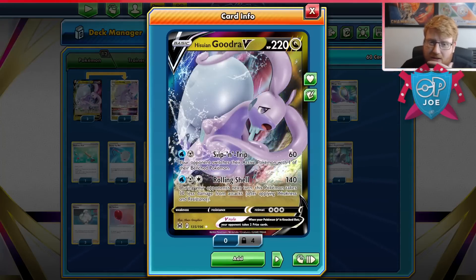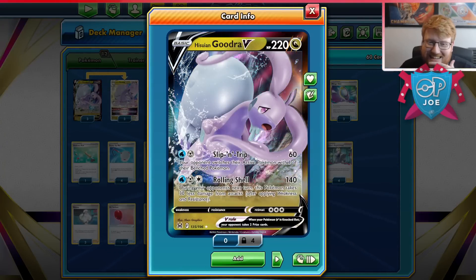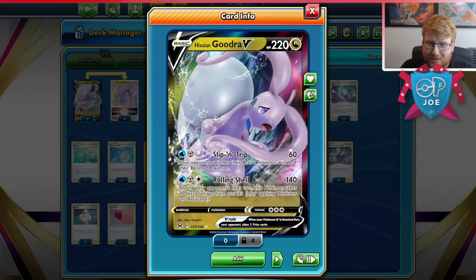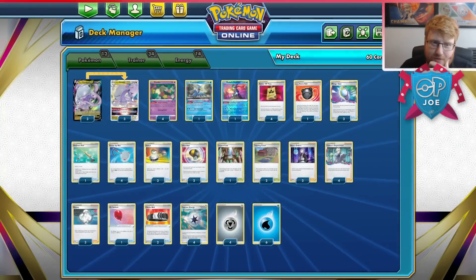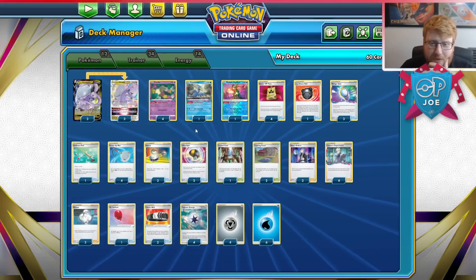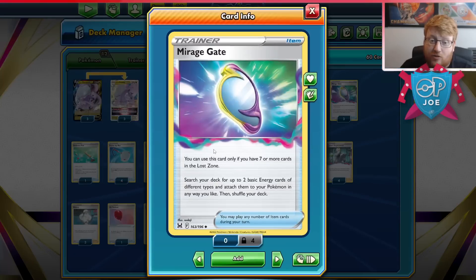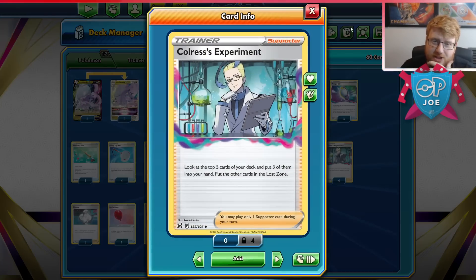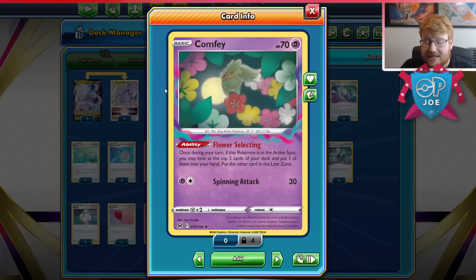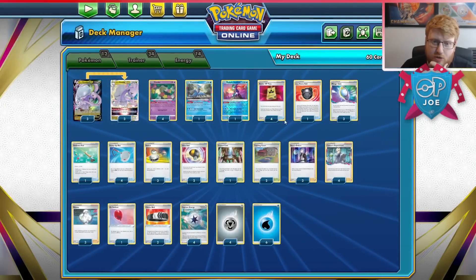There are a couple attacks on the regular V as well. Slip and Trip can do 60 and your opponent switches their active, and Rolling Shell if you've missed your V-Star could do 140 and reduce 30 — not great. So you really are trying to weave in the V-Star as much as possible and just use Rolling Iron over and over. We are playing the Lost Zone engine. Mirage Gate is a great way to accelerate not just to the Greninja, but also to the Goodra, requiring seven or more cards in the Lost Zone. We'll be playing Colress's Experiments plus the Comfey Cram package.